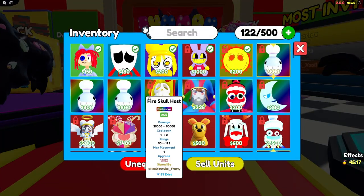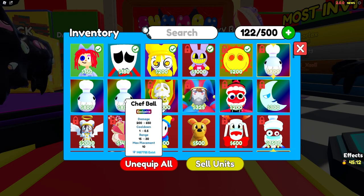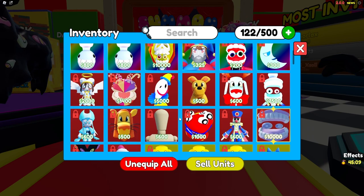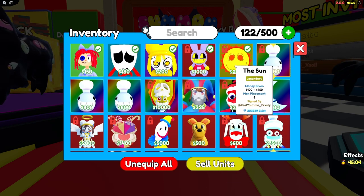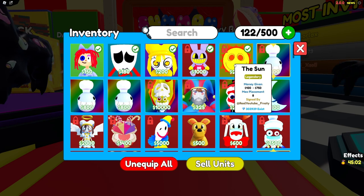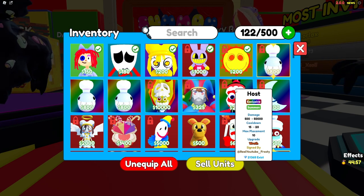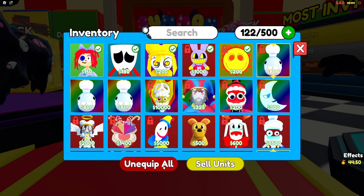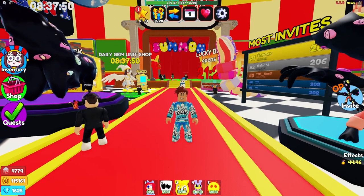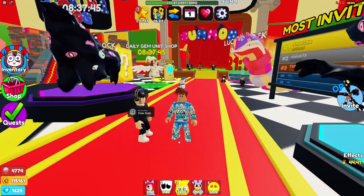The Moon in the shop is better than the Sun — Sun maxes at 750 income, Moon at 1,500. The host unit has a cooldown but does 50,000 damage, probably more with the Wrath upgrade. Do stuff like that and you'll have a lot of units that are easy to obtain.